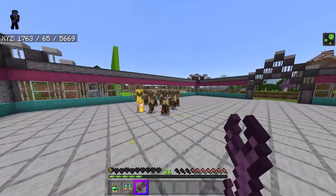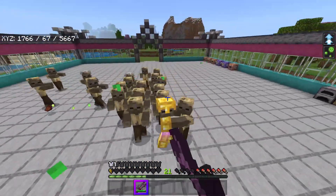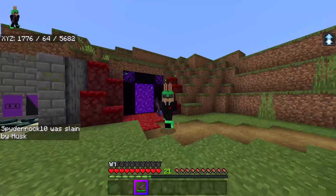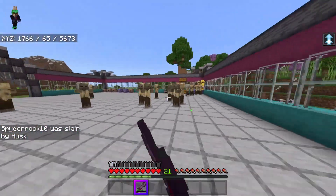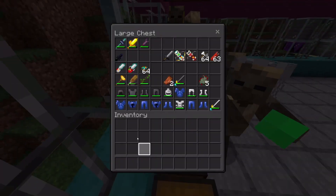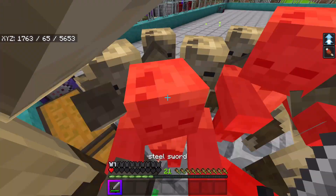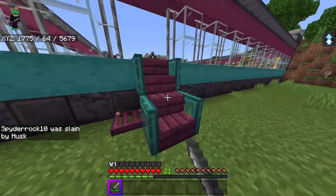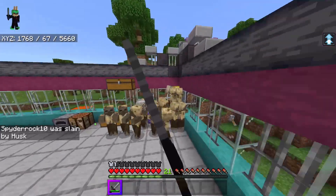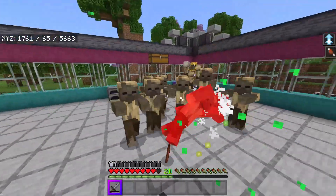It poisons me! All right, let's try out this spider sword — apparently it's a nine-damage sword. I need to put on my rabbit armor. Oh, I get jump boost! I'll take the jump boost, I'm not complaining. Spider rabbit here, and welcome back to me dying. This sword doesn't seem particularly effective, although I'm not being poisoned anymore. Let me try out a different weapon — where's the steel sword?